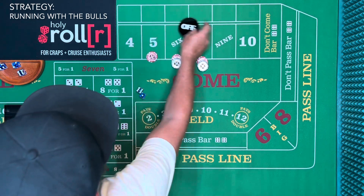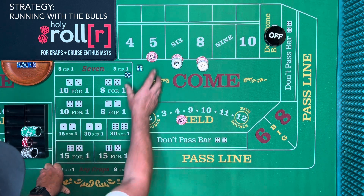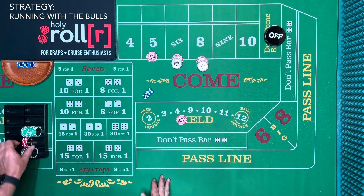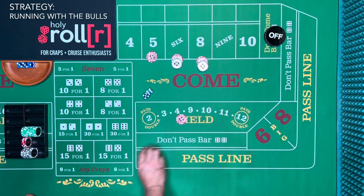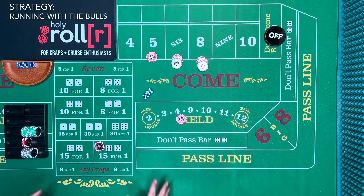Now we're reset, puck is off, new shooter coming out. You might say, get to the Running with the Bulls — what does it mean? When you're running with the bulls, sometimes you can get the horns, and not in a good way. So when you see a horn, you're going to make an equivalent bet in the field and bet a $5 horn high yo. Horns come in pairs. You'll win on both, but if it doesn't come again you still have the field there, so you'd break even.